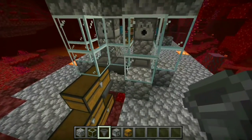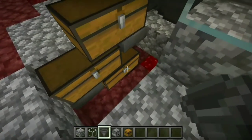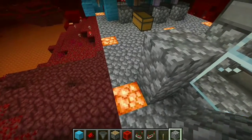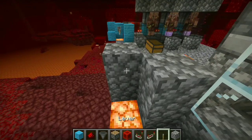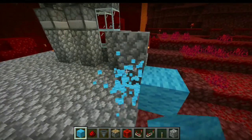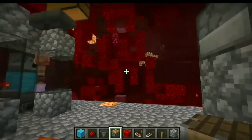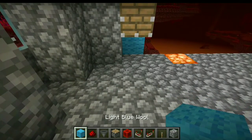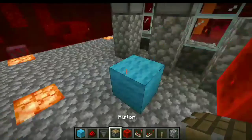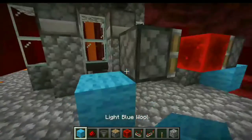So every item that the piglin gives will always end up in the bottom chest. Place blocks here and here. Place a lever, place a block here, place redstone dust on top of the block, and place a piston going into that direction.